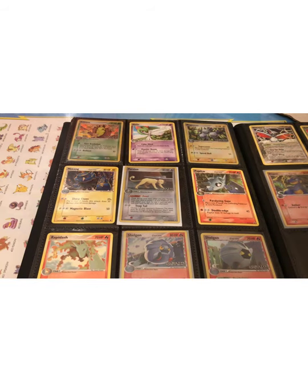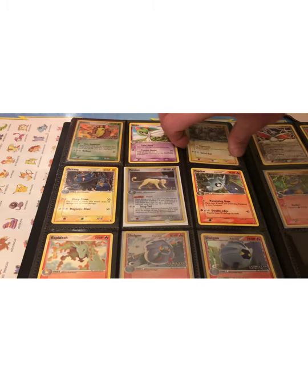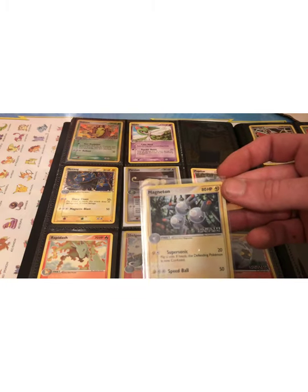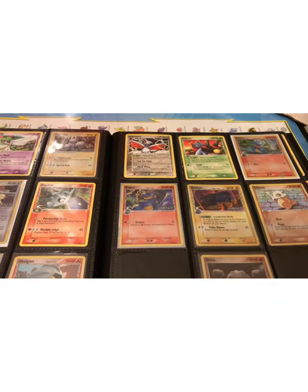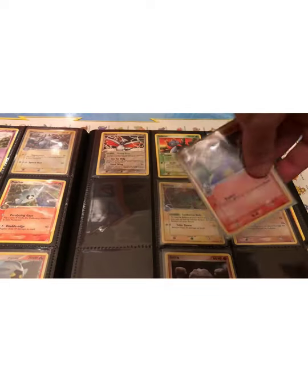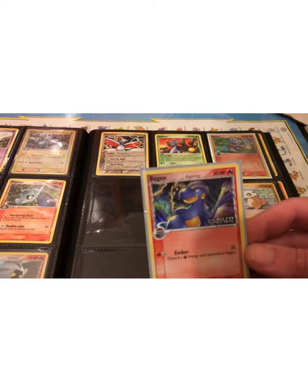Two Shelgons. Here's just a regular Magneton — not Holon's. The Holon's is a metal type. And just like in Dragon Frontiers, there's a Delta Species Bagon, which I like the artwork, especially with the reverse holo.